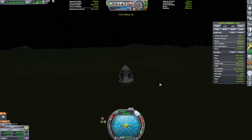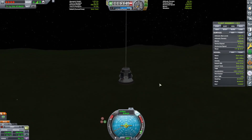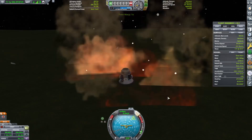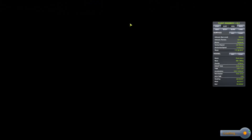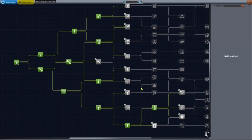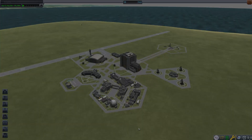We got back and landed, but we didn't actually get enough science to unlock anything this time — we got 74 science in total, so couldn't unlock anything, which sucked. But it was a good mission anyways. Don't forget to like and subscribe if you want to see more of this, and next time we might be venturing out even further into the universe. See you guys then, bye bye!